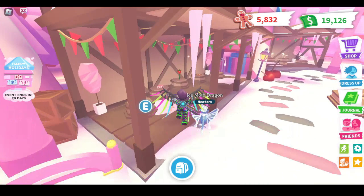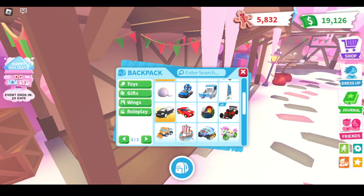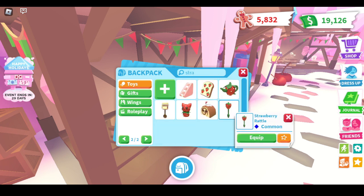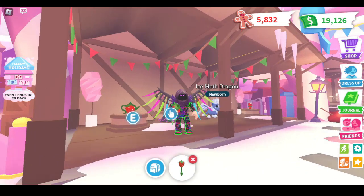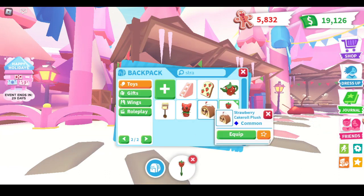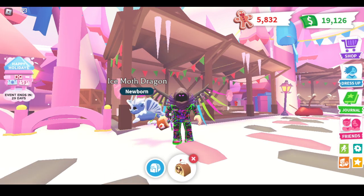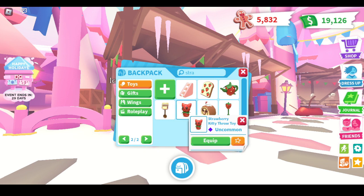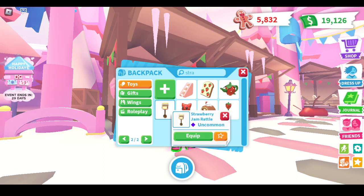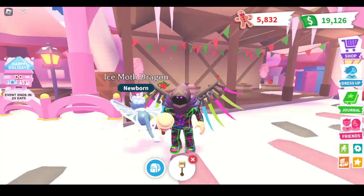And then we have the toys over here. We have the Strawberry Teapot dish. I'm going to search for Strawberry — here it is, the Strawberry Rattle right over there. And then the Cake Roll Plush, which is actually from the Advent Calendar. I'll show you that later. And then we have the Strawberry Kitty Troll Toy, and also the Strawberry Gem Rattle right here. Pretty cool.